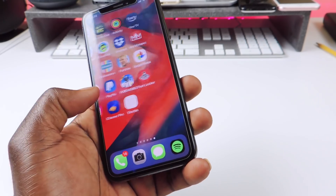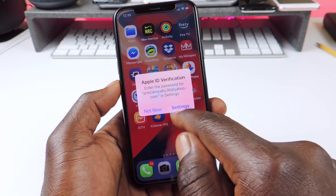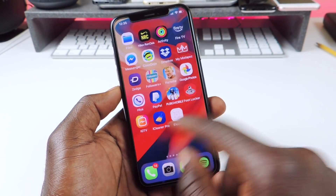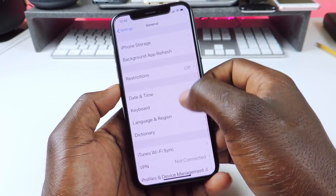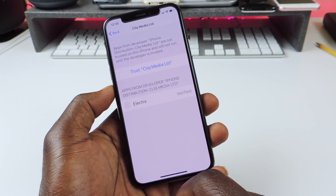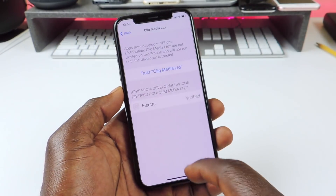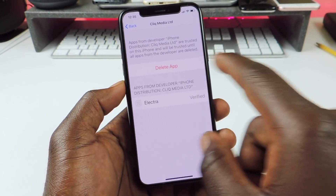Find the Electra app — this is the MP one, or multipath. It's an untrusted developer, okay, that's fine. So what you want to do is go to Settings, then go to General, Profile and Device Management, tap right there, and trust it. If the other profile is there from the VFS one, you want to delete it out.